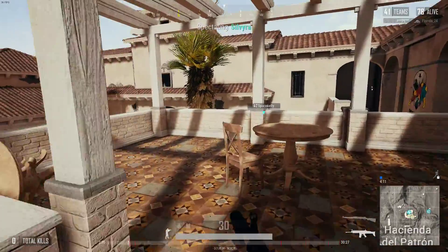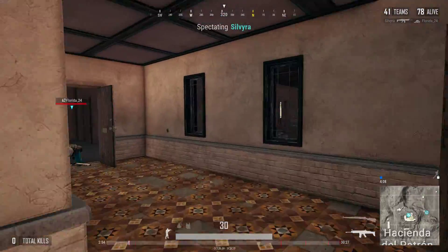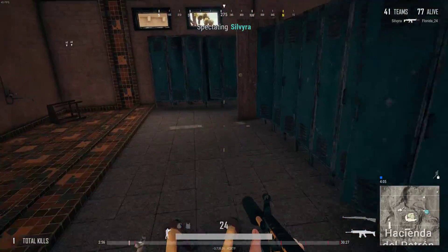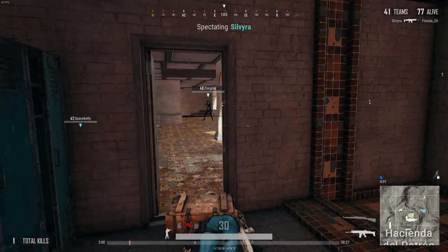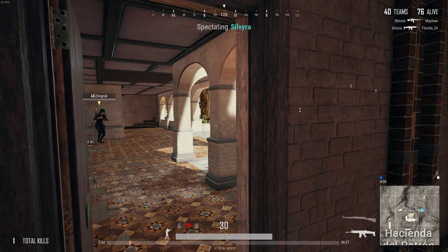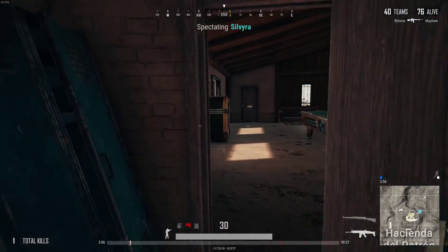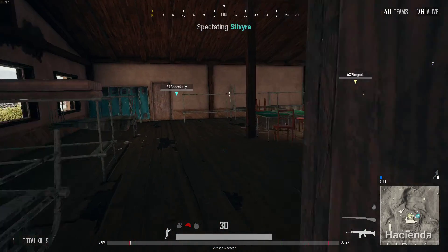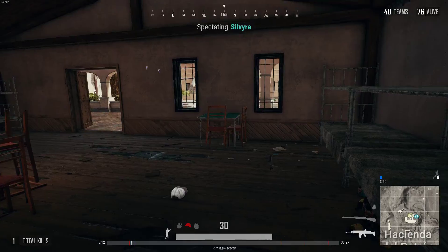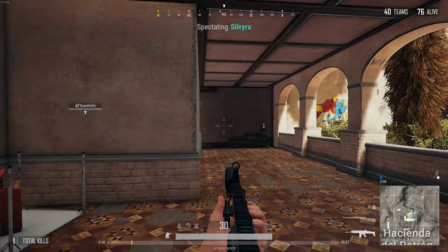I see that door open. That guy doesn't have a vest, so go ahead and just put him down real quick. I actually like the scar with a little circle — the aim-down-sights with no red dot or holographic. I like the circle. I actually tried to avoid shooting his helmet there as I was finishing him off, but completely failed at that, so now I've got a busted level-two helmet.